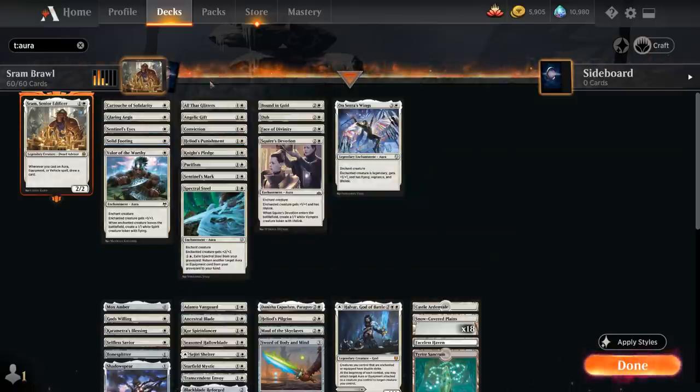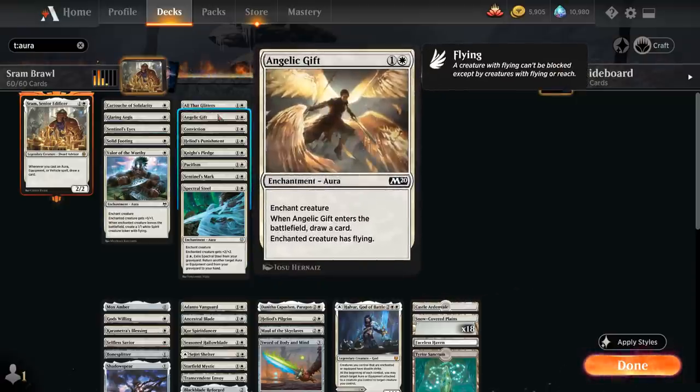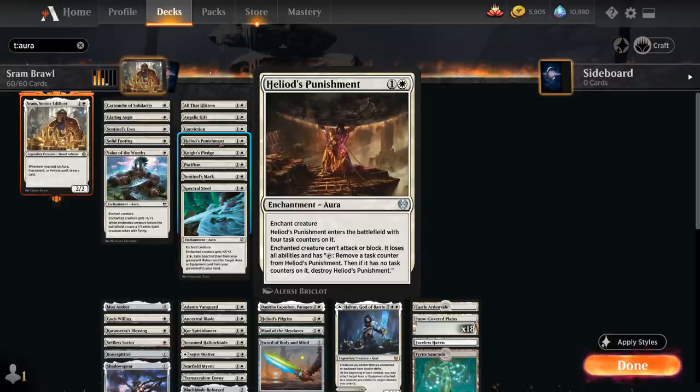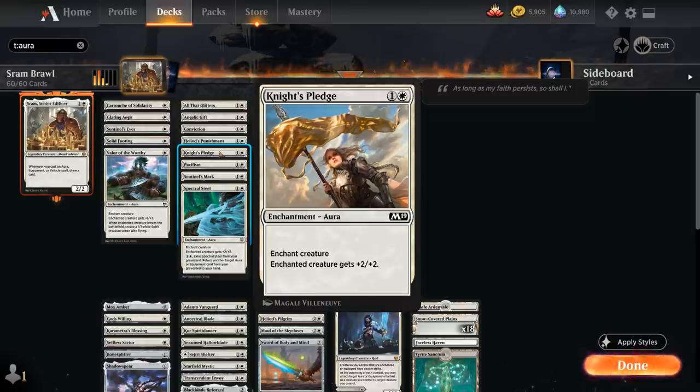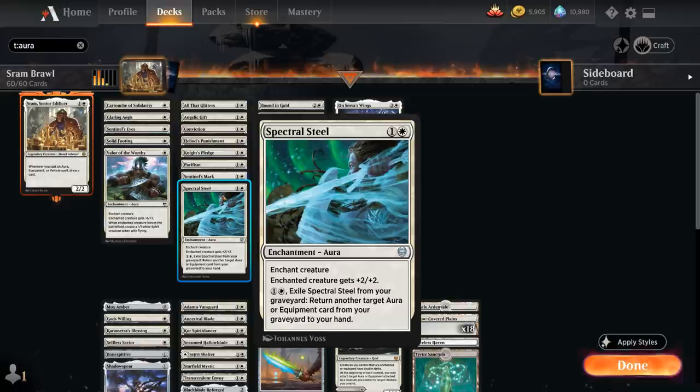At 2 mana: All That Glitters is powerful, giving +1/+1 for each Artifact and/or Enchantment we control. Angelic Gift gives Flying and lets us draw a card on entry. Conviction gives +1/+3 and for one white mana we can return it to hand — saving it from removal, replaying it for card draws with Sram or Core Spirit Dancer, especially powerful with mana discounts. Heliod's Punishment goes on an opposing creature, removing all its abilities and preventing it from attacking or blocking for 4 turns. Knight's Pledge gives +2/+2. Pacifism is cheap removal. Sentinel's Mark can be played at instant speed giving +1/+2 and Vigilance (Lifelink if cast in main phase). Spectral Steel gives +2/+2 and can be exiled from the graveyard to return another Aura or Equipment from our graveyard to hand.